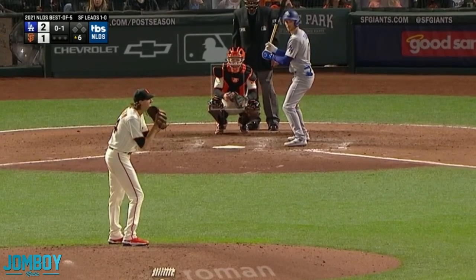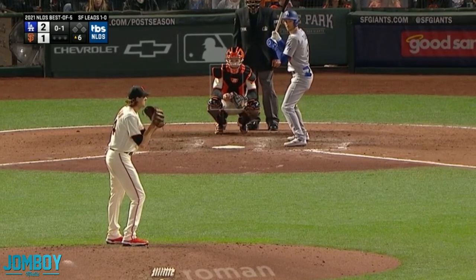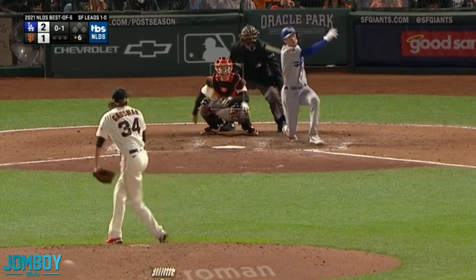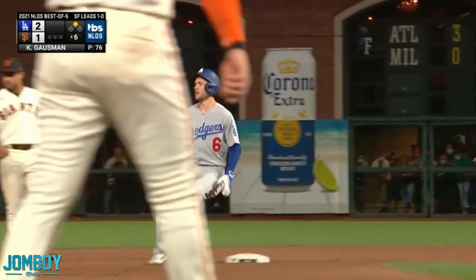Let's do a little recap of the Dodgers' big inning last night in Game 2 of the NLDS against the Giants. They're up 2-1, it's the top of the sixth inning. Gossman's in there against Trey Turner — 0-1 count — and he's going to smoke that one for a double down the line. Easy enough. Lead-off runner on second base.